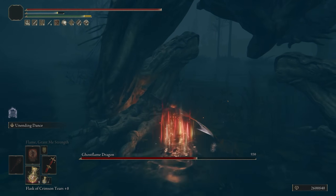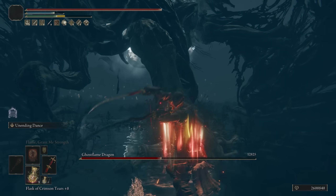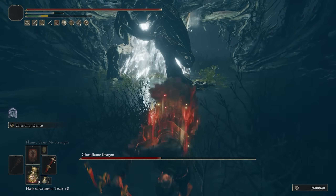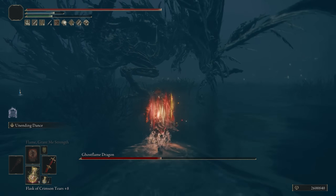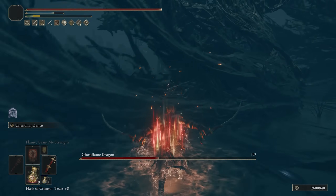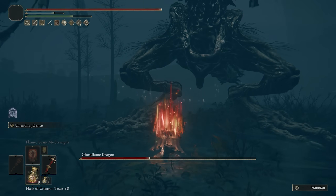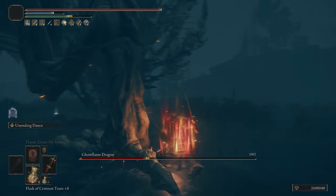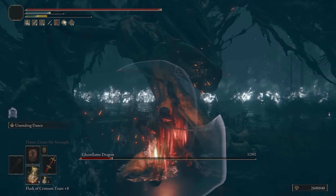We're taking on this dragon here, who I believe is actually bleed immune, so it wouldn't have even mattered if we had a bleed build — you're not going to get any bleed out of this weapon. That's probably the one downside that makes people think twice about it, but if you do hit enough with On-Ending Dance, it stacks enough damage to make it well worth it. This is a very good dexterity weapon and one I had a lot of fun with. If you're looking for a fun build, this is definitely one of the more fun ones on the list.